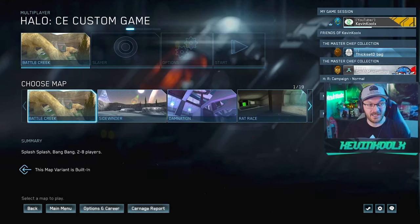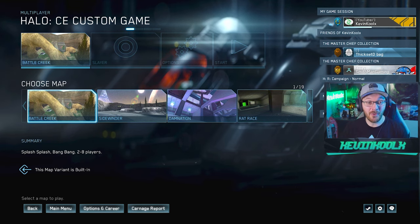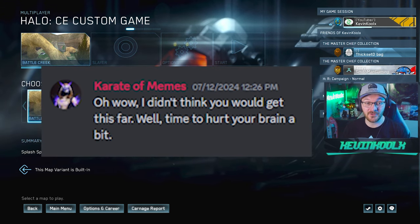We're going into hard mode — a perfect answer is worth nine points, each hint is minus three. Our mod left a message saying, 'I didn't think you'd get this far. Time to hurt your brain a bit.' Challenge accepted.